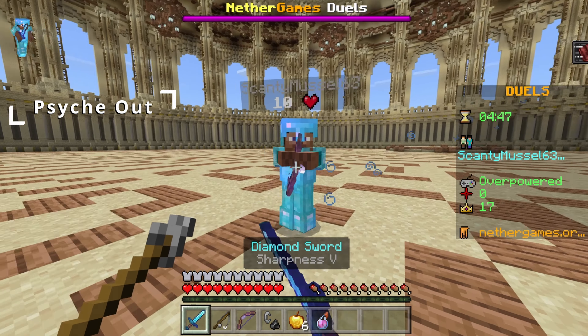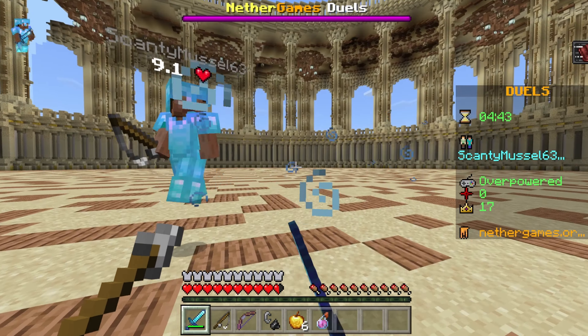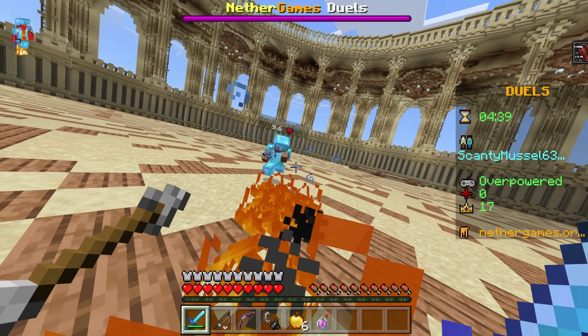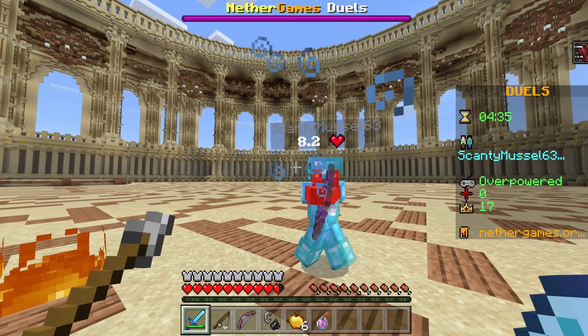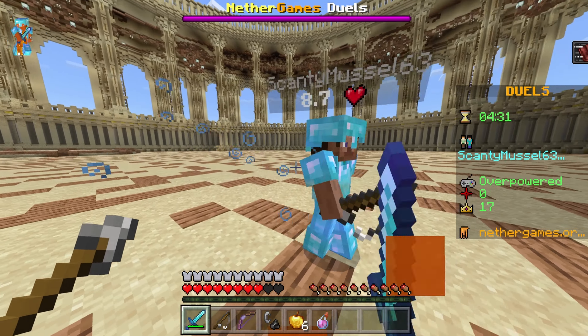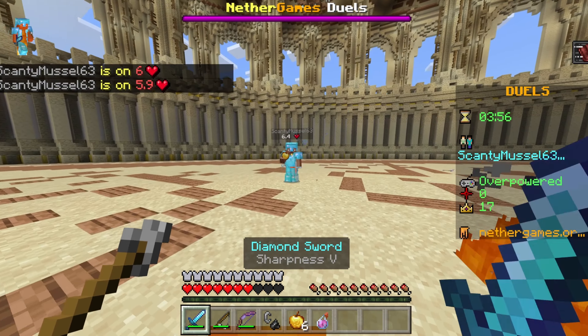The first of three simple tips I'm going to teach you is what I call the psych out. This is a simple move where you trick your opponent into missing their first hit so you can get the combo started. When you rush at the enemy, right before they're going to hit you, you want to actually move backward so that they miss their shot, and then move forward again really fast so that you can begin the combo. Observe this in action.